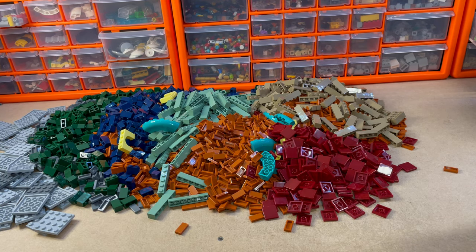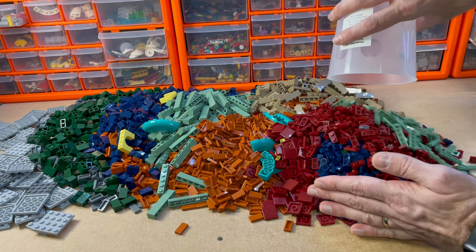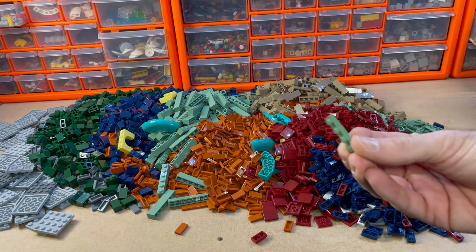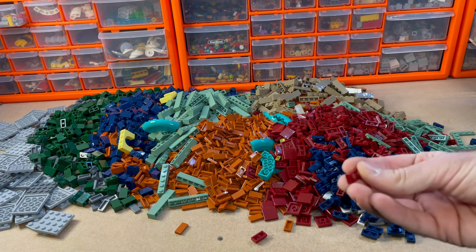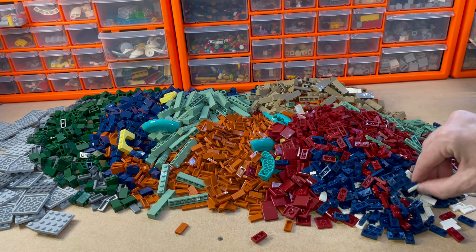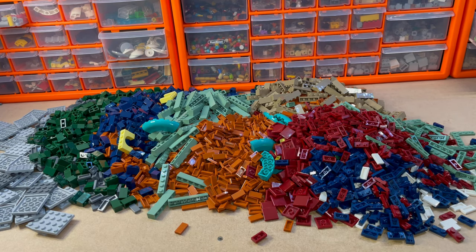Cup six. Had my first drop on the floor there. So, I got these sand green colour 4x1 plates, 2x1 plates in dark red, 2x1 plates in dark blue. And then I just topped it up with some 2x1 white tiles as well.